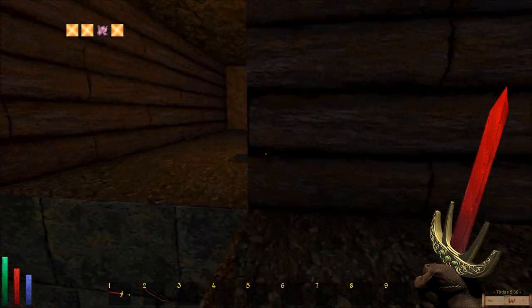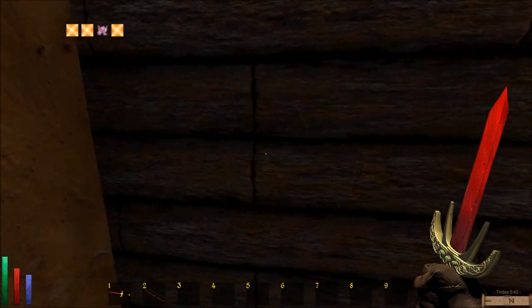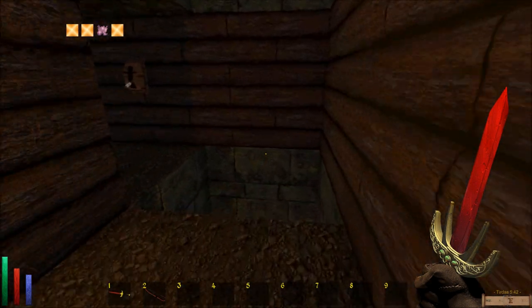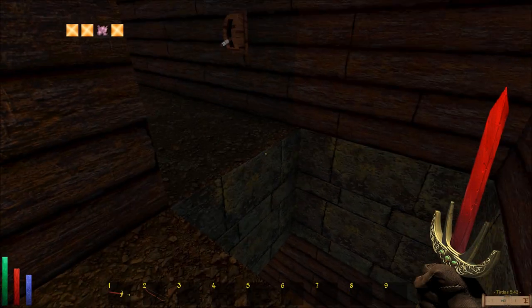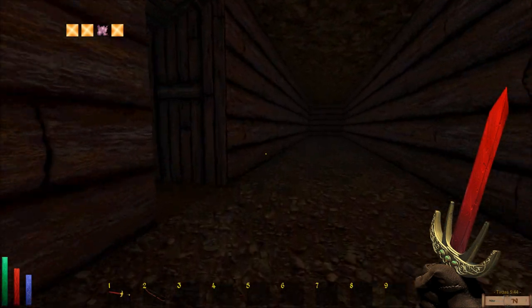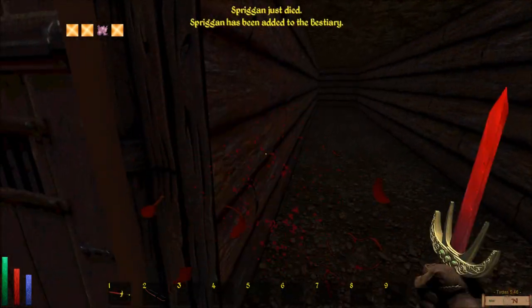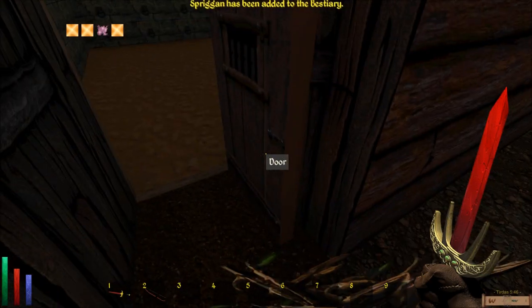Oh wow! What about that? We can't very well pass that now, can we? Oh, we got a Spriggan — haven't seen one of these guys in a while. Two yellow flowers northern and a cactus, which had a bestiary entry.